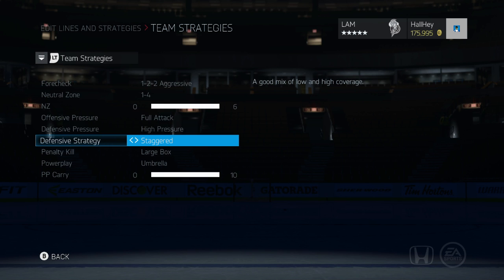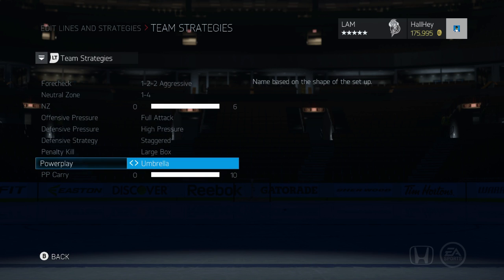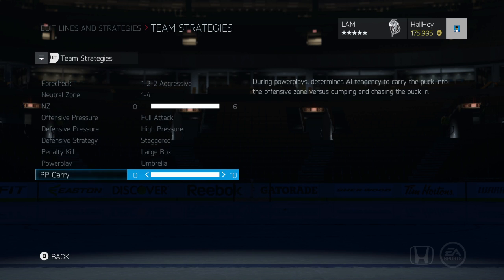For defensive strategy, Staggered is very good — I had it on Tight Point before but Staggered works better. For the penalty kill I use Large Box. For the power play I've recently started using Umbrella. I found Overload makes guys fall into the middle more and I can't get those passes in the slot for one-timers. With Umbrella I like to pass it around the outside, find an opening, or rag the puck in the offensive zone. It's the perfect power play strategy, especially with big players.